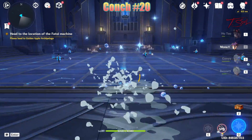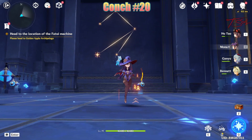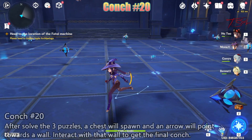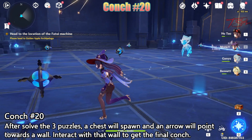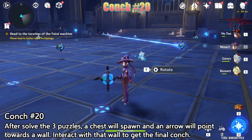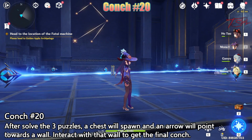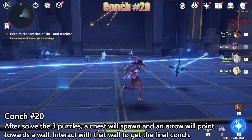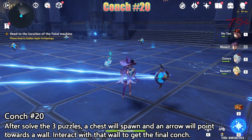Go ahead and follow this linear path to several rooms until we get to another constellation puzzle. This time we need to solve three puzzles back to back, but it's pretty easy. One side of the room shows the constellation you need to make, and the alignment of the orbs matches you looking at the screen, so this is probably the easiest set of constellation puzzles that we have. Go ahead and solve all three of them. When you're done, a chest will spawn as well as an arrow pointing to a corner in the room.